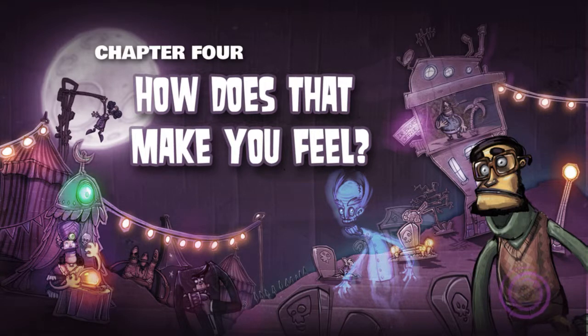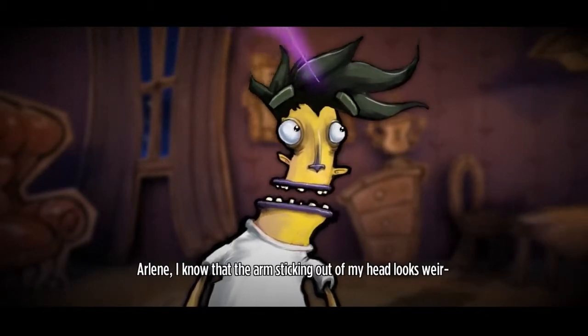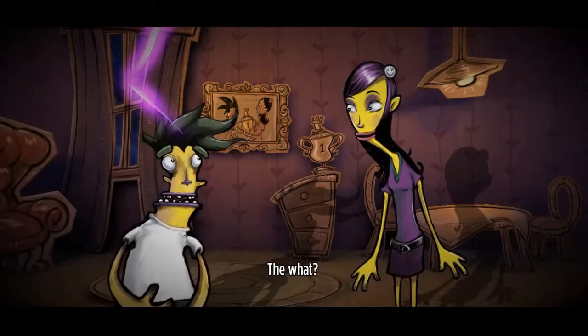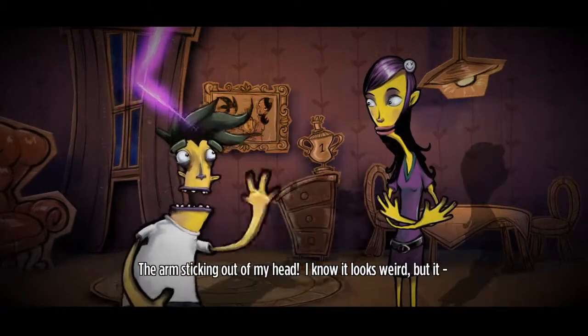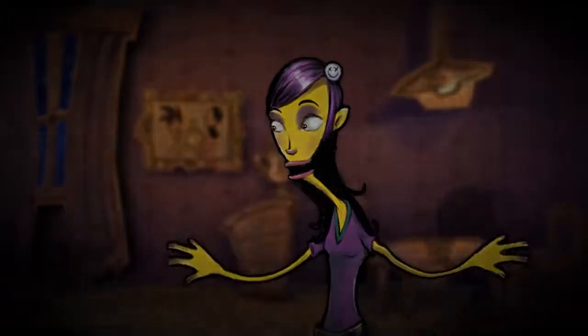Hey guys, just wanted to show you an Easter egg of Stick It To The Man, a new game for PS4. You just have to go to chapter 4, wait through the cutscene or hold triangle and go to skip, like I'm doing right now.